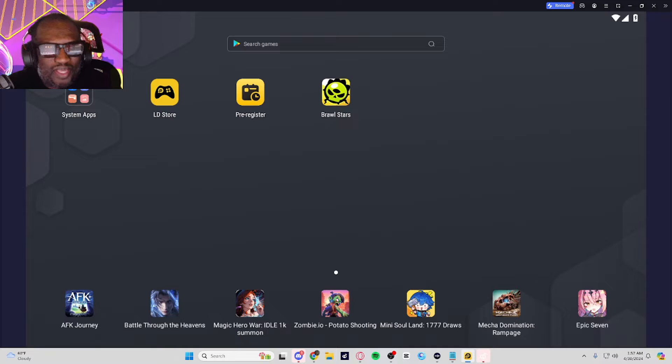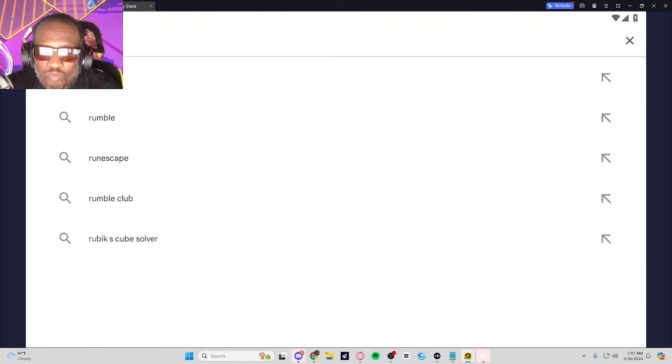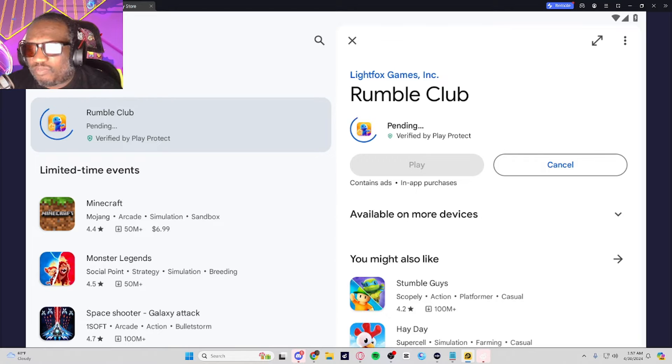We have Android loaded up in the emulator. I want to show you what this looks like on your Android phone. We're going to go to the Play Store and type in Rumble Club. I'm going to hit install — pretty simple. It's going to download; the file is about 200 megabytes. This is made by Lightbox Games, and we're super excited to throw some punches with everybody in my community.